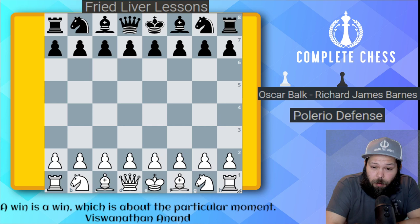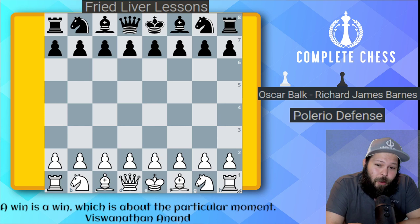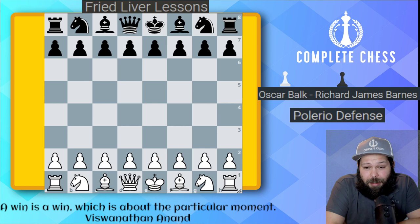This is the Pelorio defense. I believe this is definitely one of the ways that you can get a very good game against the Knight attack or the Fried Liver attack. I really believe it's like a refutation line because White wants to go ahead and sacrifice a piece. Instead, we sacrifice a pawn back, and then we get really good attacking chances. And in this one we're going to be seeing a very nice crisscross checkmate. So let's go ahead and take a look.